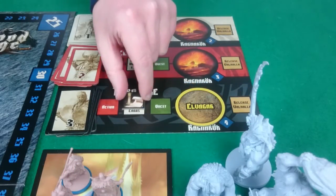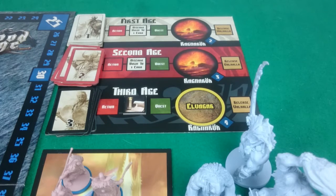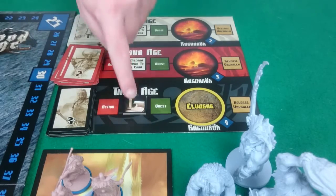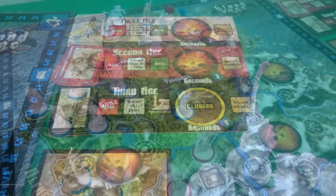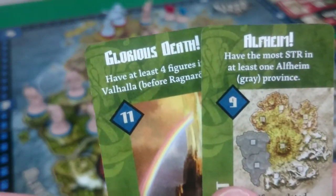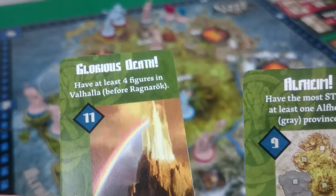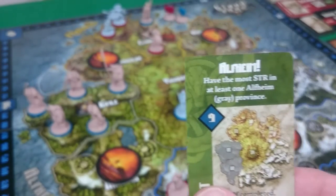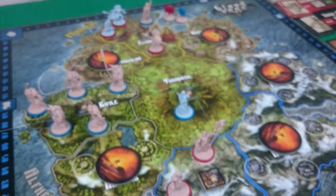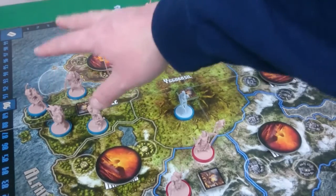We move on to discarding all of our cards — Pixel didn't have any left, I just had 2 battle cards. Then our quests — we'll start with mine as first player. I had 2 quests: the Glorious Death I failed, I only had 3 figures in Valhalla. And Alfheim — do I have the most strength in a grey province? Yes, over in Gimli here I have all the strength, so that will get me 9 glory.